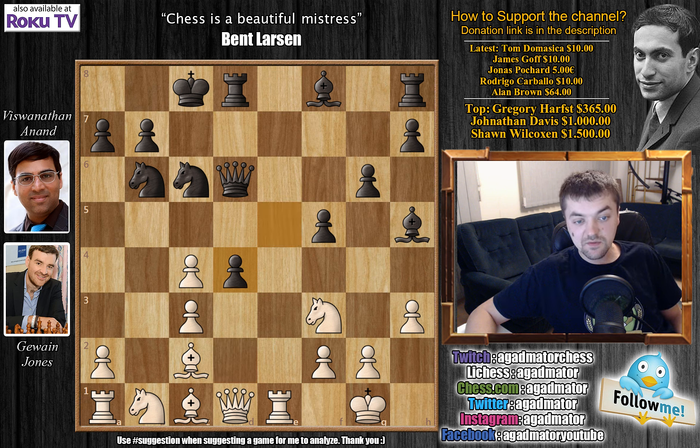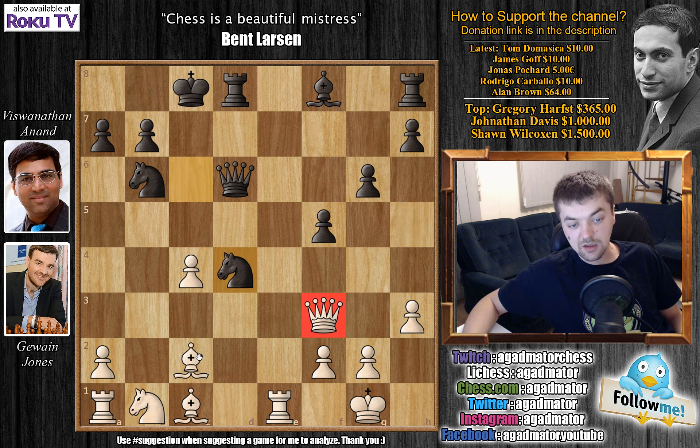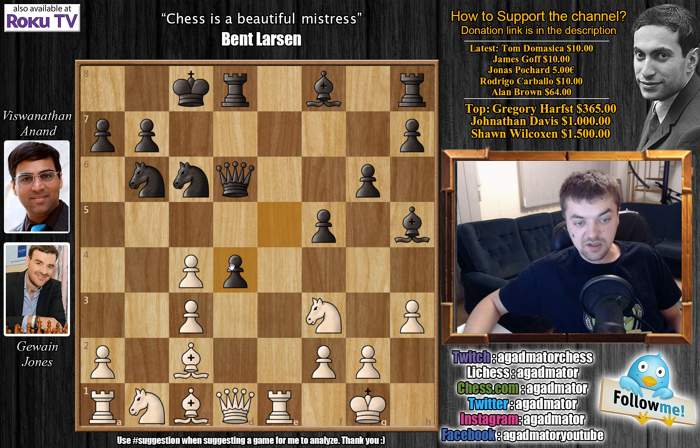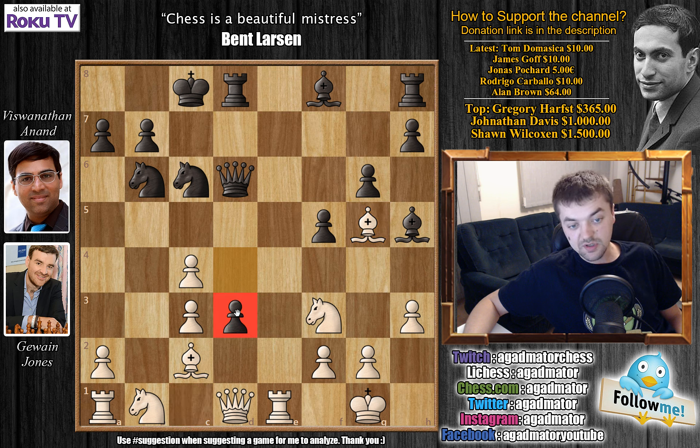Anand played e captures on d4. The problem is you can't capture here on d4 — if you play c captures on d4, you get bishop captures on f3, queen captures, and now knight captures on d4 attacking the queen and the bishop on c2. After you defend the bishop you get bishop to g7, and this bishop lined up with the queen and rook gives black a much better position. So after e captures on d4, Jones decides to go for bishop to g5 attacking the rook. There are quite a lot of options here for black — one that immediately comes to mind is d3, pushing the pawn and attacking the bishop on c2.